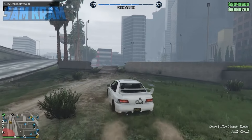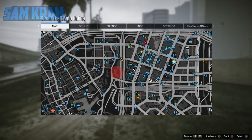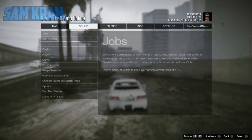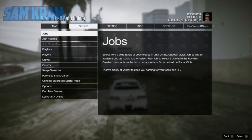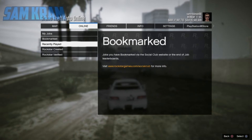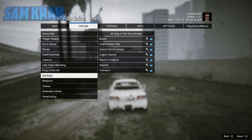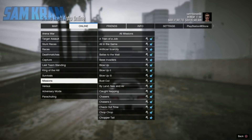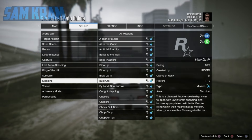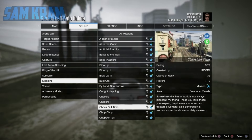First things first, you want to be in an invite-only session in GTA V Online. Once you're inside, bring up your pause menu, go to Online, go to Jobs, go down to Play Job, go down to Rockstar Created, and go down to Missions. Once you're inside the Missions tab, go down to the mission called Checkout Time. There's double cash and RP on money missions at the moment, so make sure you start up Checkout Time.